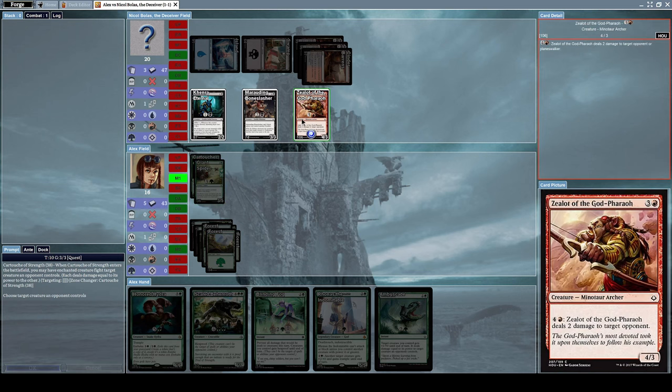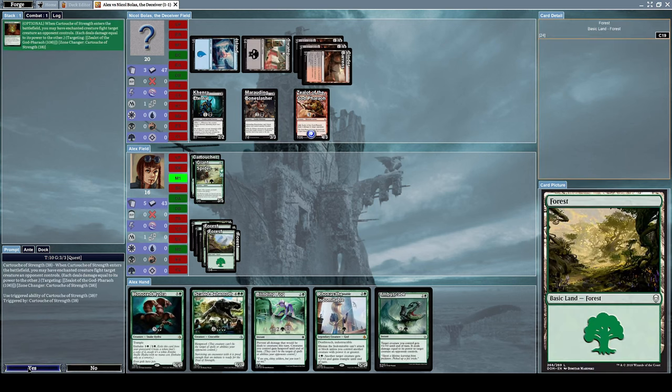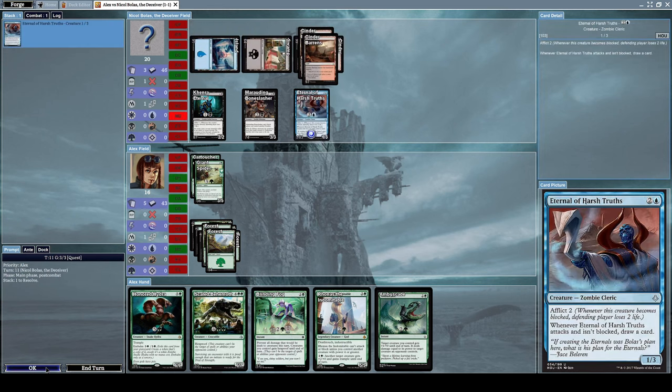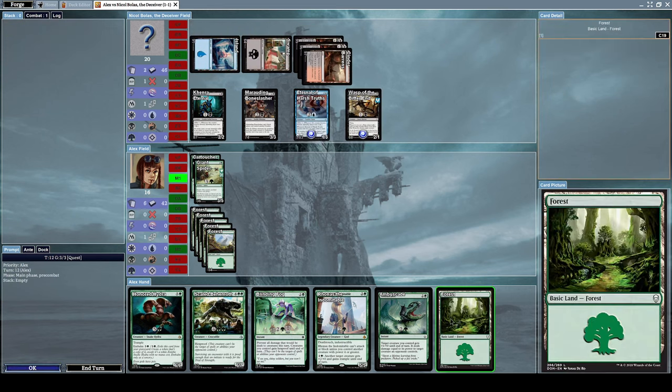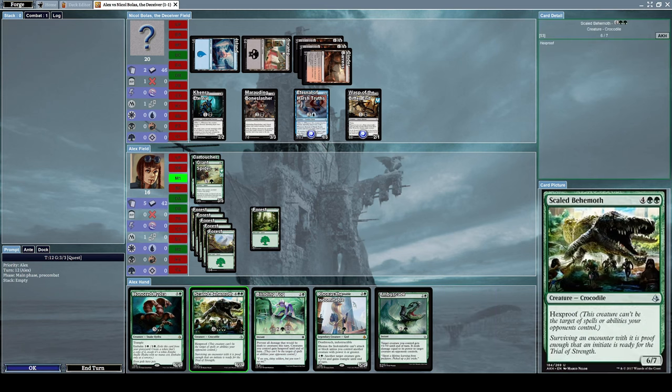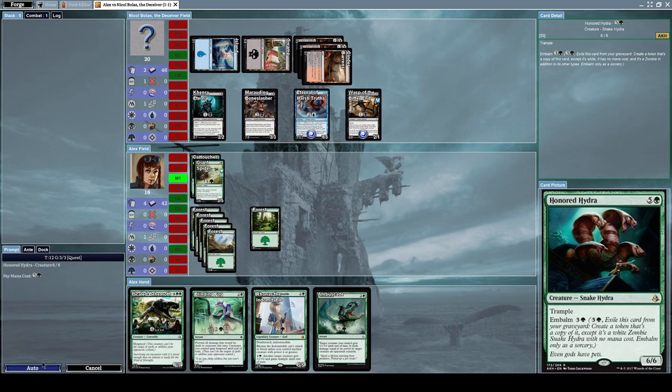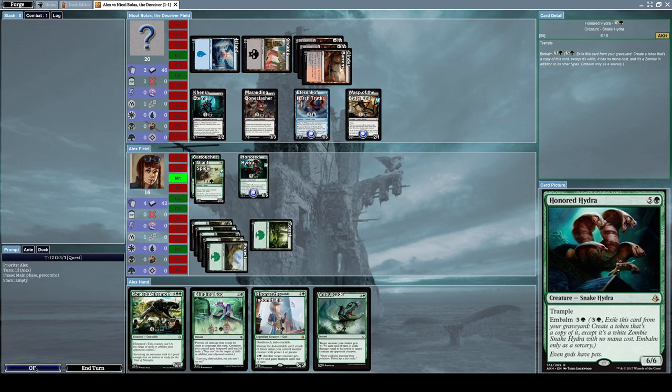Let's cast Cartouche of Strength on Giant Spider and use it to deal with his Zealot of God-Pharaoh. Excellent — that was worth it. Now let's summon Honored Hydra.